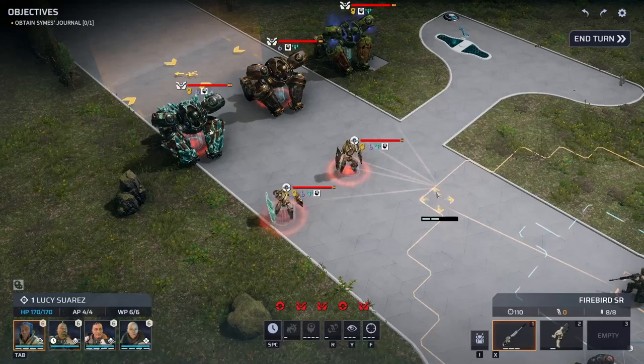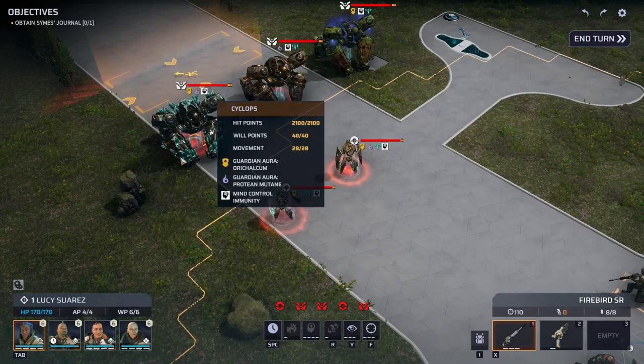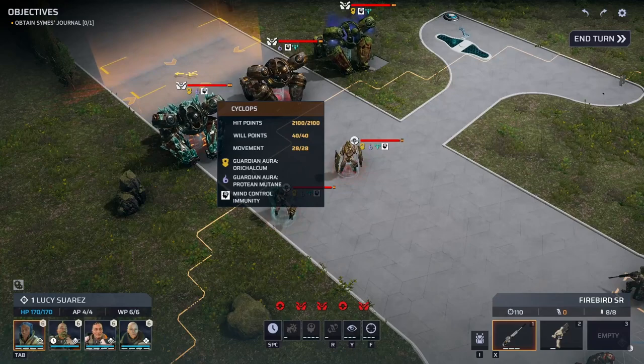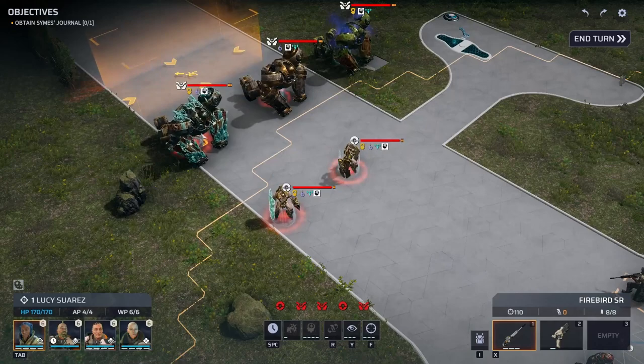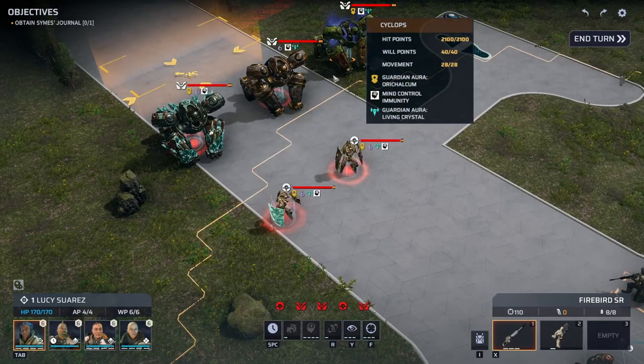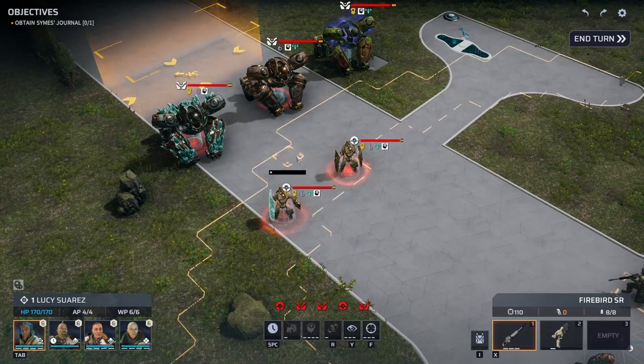Guardian strengths: they are fast at speed 28, so they can close distance quickly and get a decent I-beam shot on you. They have decent armor — most are heavy with medium or light on the legs — and they're all bullet sponges at 2,100 hit points. Their I-beam is devastating, and the auras they grant to allies are a real pain in the neck too.